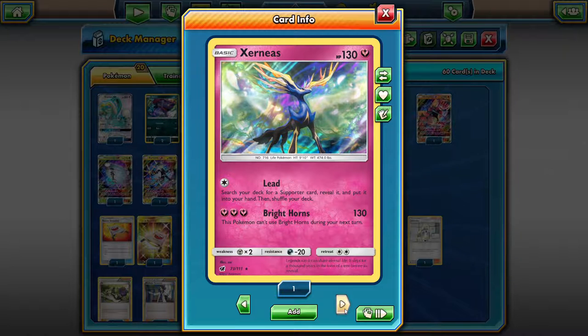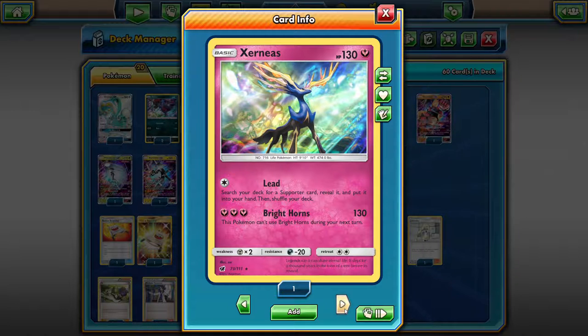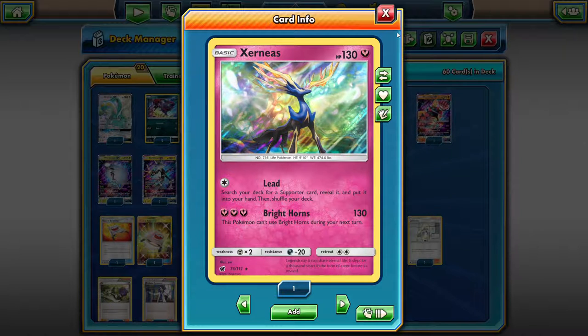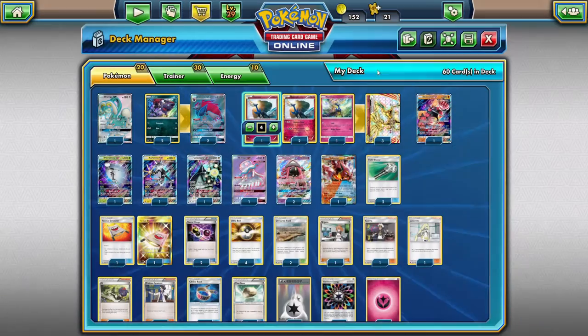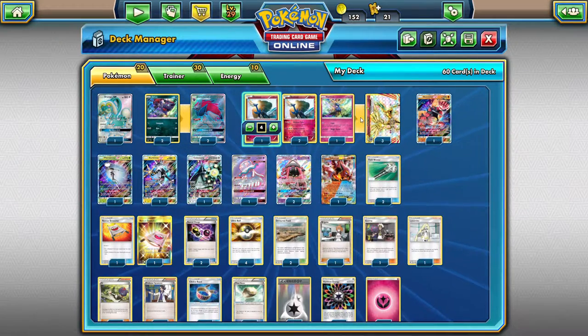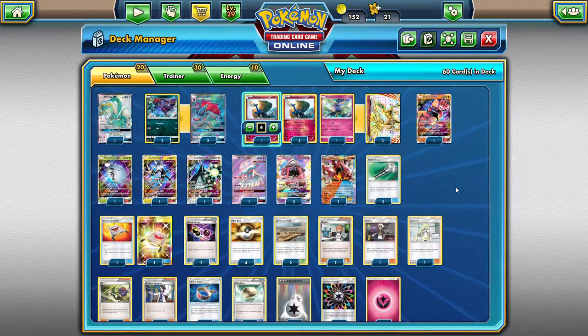We're also playing one of the new Xerneases from Shining Legends. Bright Horns is a pretty good attack if you can get it off, and Lead is good if you're kind of stuck. You can throw this Xerneas up there, Lead to search your deck for a Supporter and put it into your hand. With this deck the bench space is super tight, so you won't be able to play down a Lele randomly. You can Lead to get your Supporter for the next turn — best case scenario you get the Supporter you want, worst case you get a shuffle.